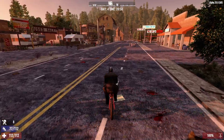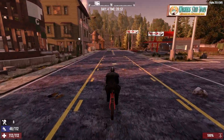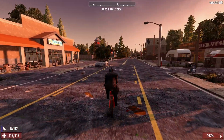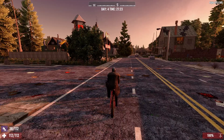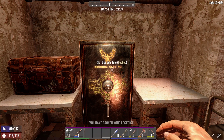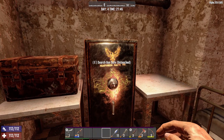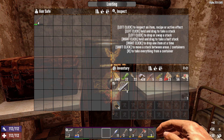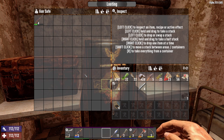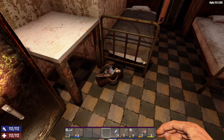That was super close. Look at this bike — yes! Now we can get to places faster. I've got nine lockpicks — nine should be enough to open this safe, and hopefully we find some good stuff in there. Oh, we got it! Okay, perfect. Not what I was looking for — we used five lockpicks. Just a pipe rifle, which kind of sucks, but that's all right.